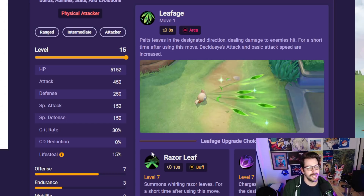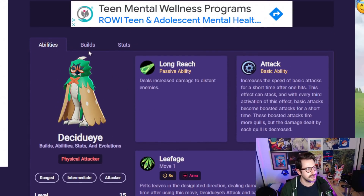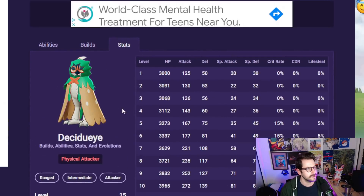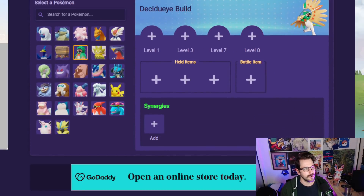I'm personally really excited about this because I know the game needs more of an AD carry. And because of that, I actually think — do they let me put a build together for this one? Hold on. Yeah, so I'm thinking here for Decidueye, we can actually pull up the build here on UniteDB. This is really fun.